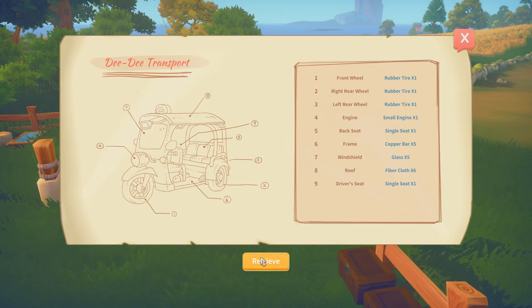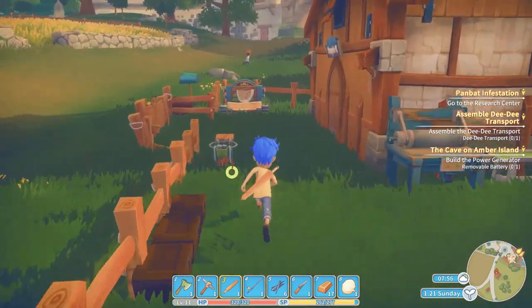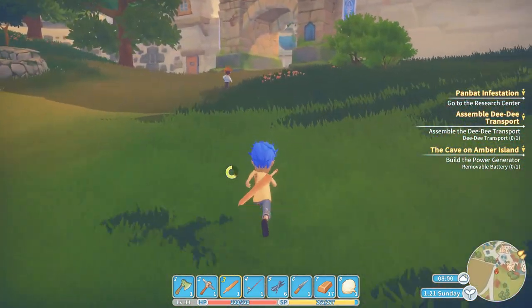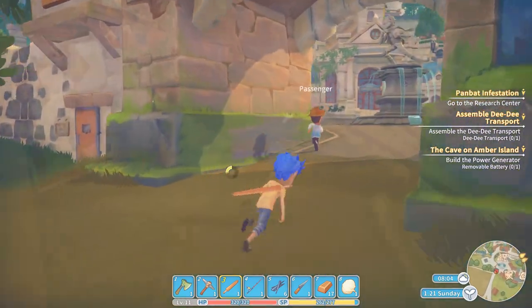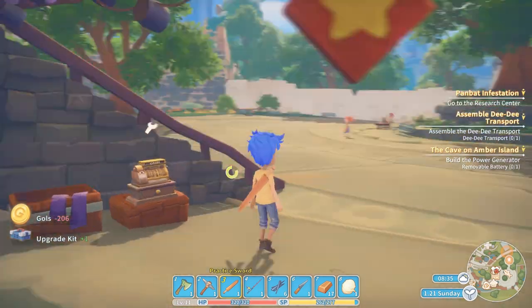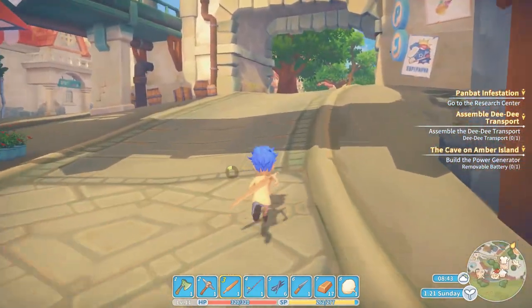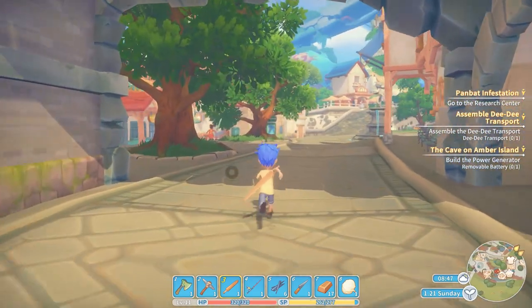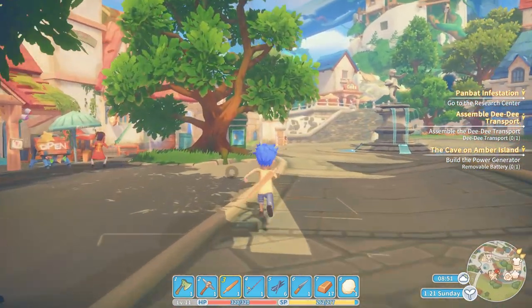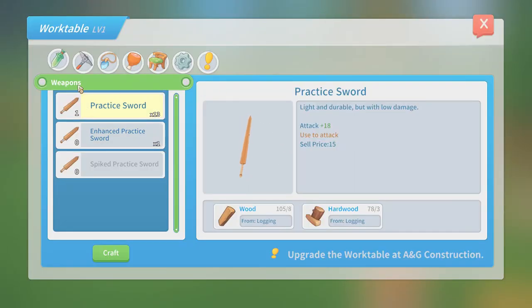First thing first, we need a lot of resources, so let's upgrade the pickaxe — that's something I'm going to need for the rest of the speedrun. To upgrade a pickaxe you need an upgrade kit, which you can get at a total tool shop. We got one for 206 gold, which is a lot, but I haven't spent any skill points on making prices go down yet.